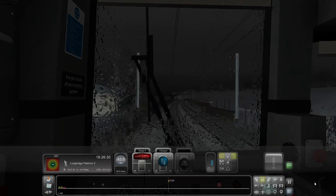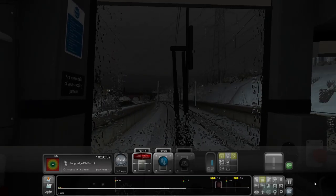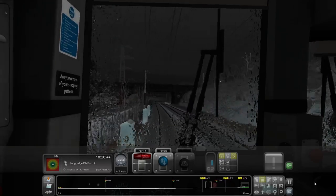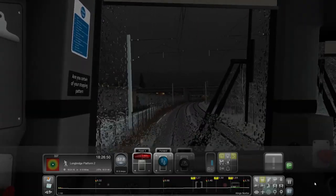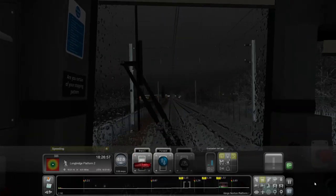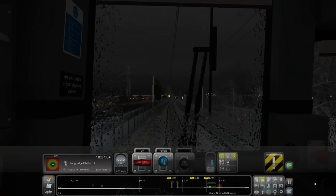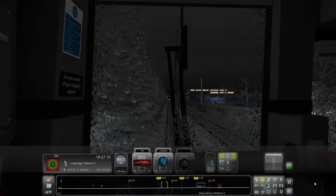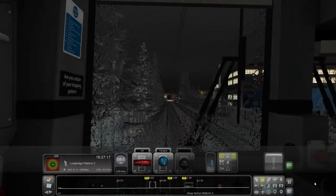Not Bromsgrove - what am I on about? Bourneville, begins with B. It means I might actually get up to some reasonable speed though. I'll have to slow down for Bourneville and the 45 and 30 through Kings Norton, but then 70 from there onwards. Have to stick on the slow lines. Fast lines aren't electrified, I don't think. I'm speeding again. There's my flashing double yellow - that warns me that I'm diverging in the future. I should see a flashing single yellow at the next, then a steady single yellow, then the diverging route.